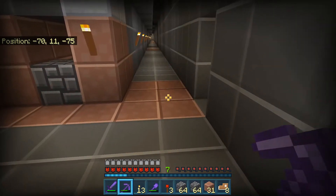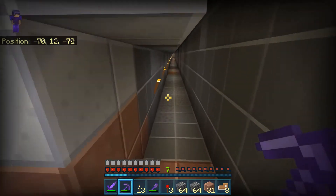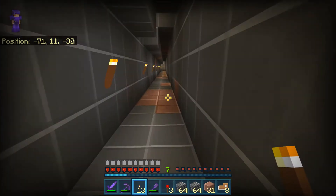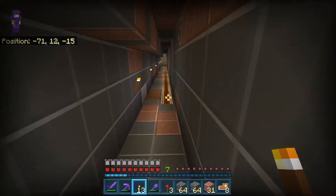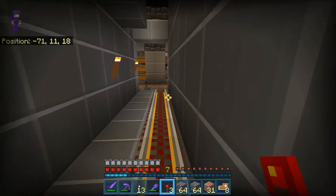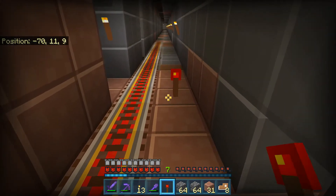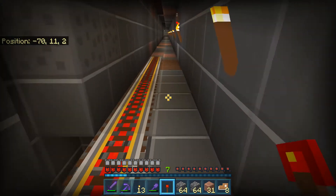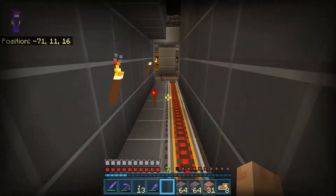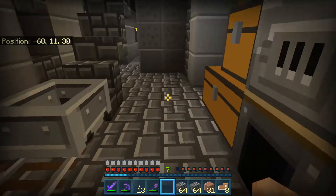Maybe get a mine cart with a chest in it to move my stuff back and forward. Might as well place these torches down here while I'm at it.